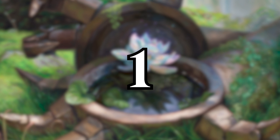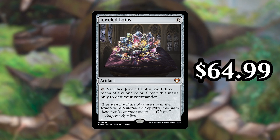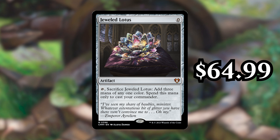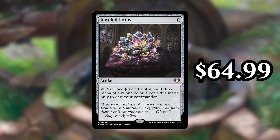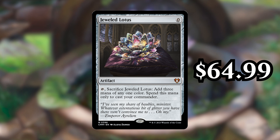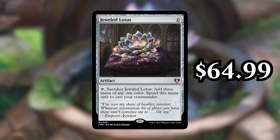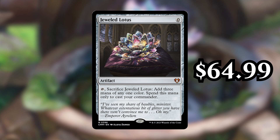Number 1 — the most expensive card you can pull from the main set of Commander Masters — is Jeweled Lotus. The card's currently going for $64.99, and it's essentially Black Lotus but for the Commander format. It's a zero-cost artifact that you can tap and sacrifice to add three mana of any one color, but you can only use it to cast your Commander. This is really good because most Commander decks are obviously built around their Commander, and if you can get this out three turns early, this can lead to some seriously broken stuff. In stuff like cEDH, this is used to get expensive Commanders out on turn one, but it can be used at all power levels to accelerate getting your Commander out and typically helps you take over the game with just one card. It was the most expensive card in Commander Legends, and it is the most expensive card in Commander Masters. It's one of those cards that is technically wrong not to play, and I'm excited to see it get a reprint so that people don't have to pay so much to step into formats like cEDH.